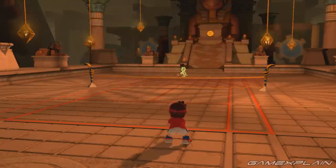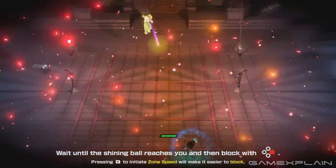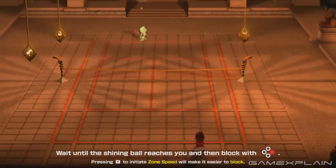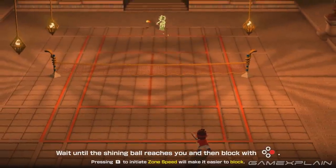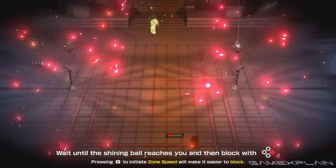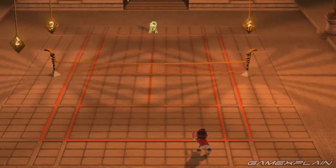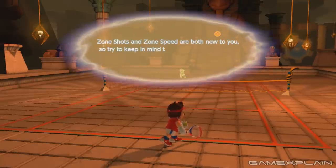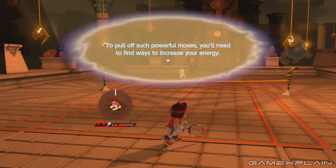And then once you're doing the first-person aiming, it kind of feels like a shooter, actually. You can either use the right control stick or motion controls to aim the shot where you want. Beyond that, you can hold R at any time to do zone speed — it just slows everything down, making it easier to get to your opponent's zone shot or any other shot. On top of this, you can also block shots with a perfectly timed hit so you don't take damage from your opponent's zone shot. When you're using a zone shot, you can inflict damage and eventually break their racket. So it almost feels like a fighting game at points, because you effectively have HP and lives with your racket counter.